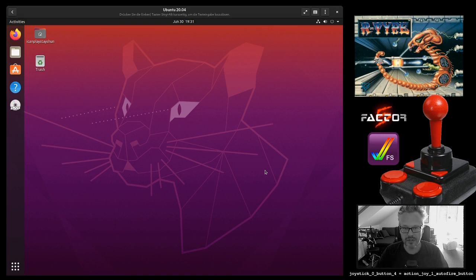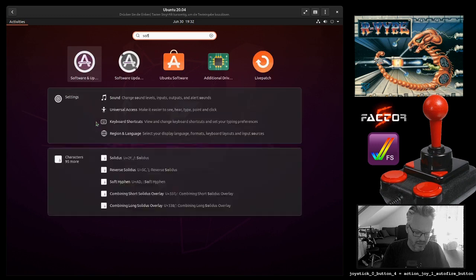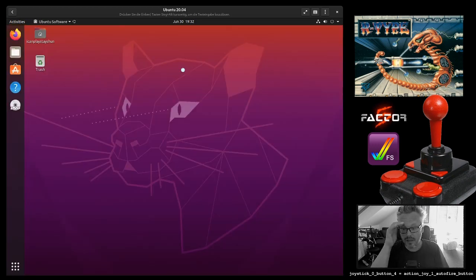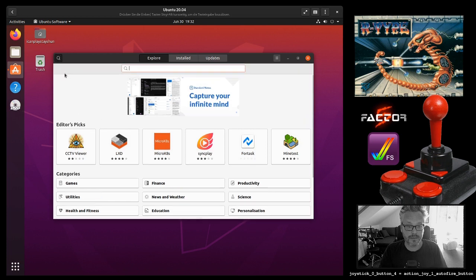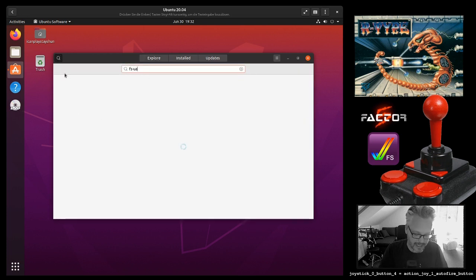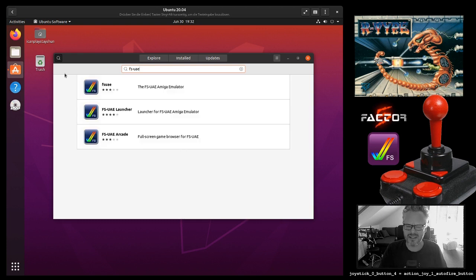To do that, I just installed a minimal Ubuntu 20.04, and we're going to install FSUAE now. We're going to get a legal ROM file of R-Type — Factor5 did release the ROM file for free for personal use — and then I'm going to show you how to configure the settings properly. Let's install FSUAE, namely the FSUAE Launcher, which is like a front end for FSUAE. We're going to look for FSUAE, the ultimate Amiga emulator.